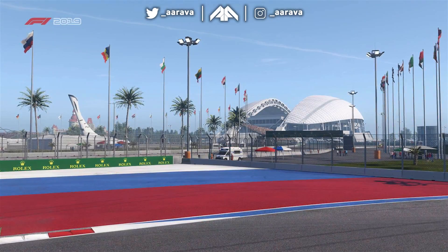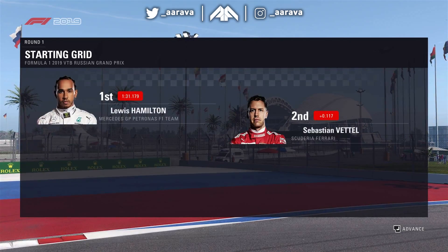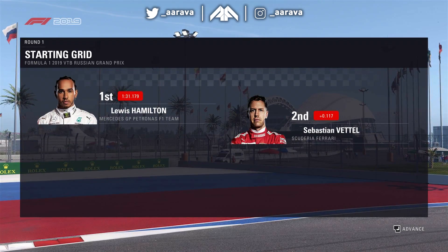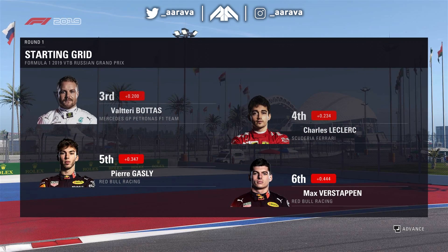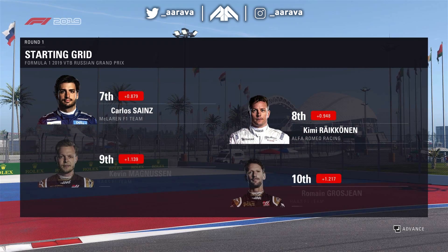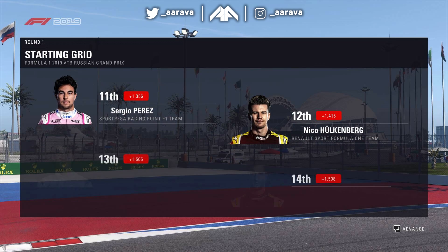We've had many, many P4s, especially in the last five episodes or so — I just can't seem to go any higher. But on pole position is Lewis Hamilton, our championship rival. My teammate once again on the front row, doing the job to kind of separate the two Mercedes cars. Bottas in third place, myself in P4. Then it's a full Red Bull row of Gasly and Verstappen. Then comes Carlos Sainz, Kimi Raikkonen.